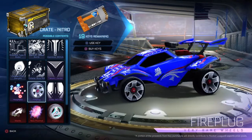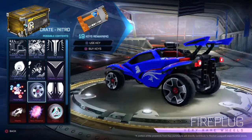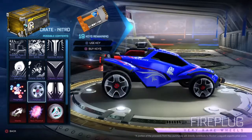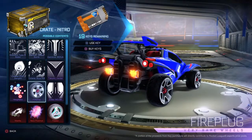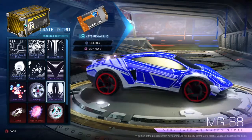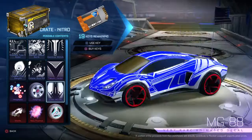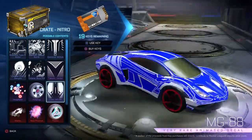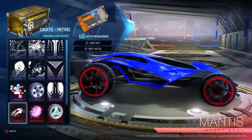The Fire Plug — these are kind of ugly, but I feel like they can be painted and look pretty cool. We get the Endo MG88 — not bad, not bad at all. I like the MG88 on the Octane, it looks cool.